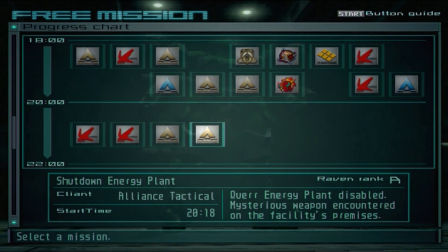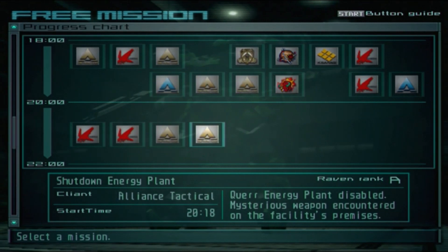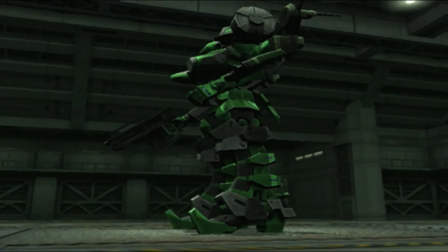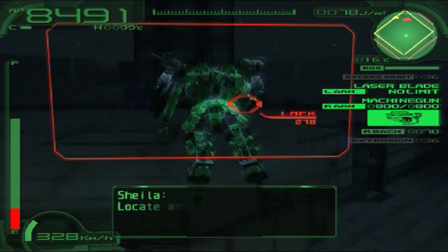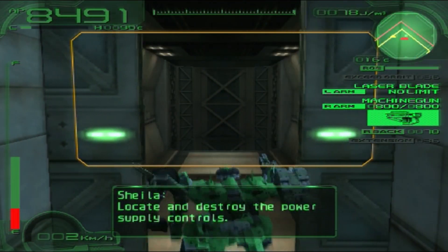Next up: Shut Down Energy Plant. That's the one where you go in, destroy the generators, then run into the Pulverizer. Shouldn't be a problem with this AC. I can already see how I'm going to utilize it. We've got good speed so enemies aren't going to do anything to us.